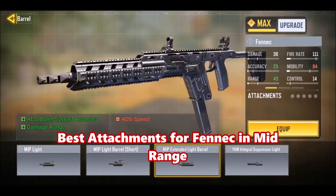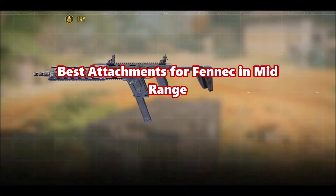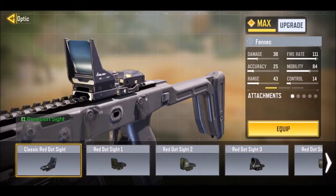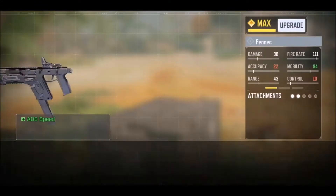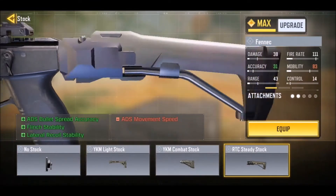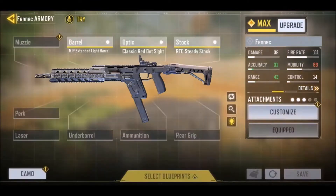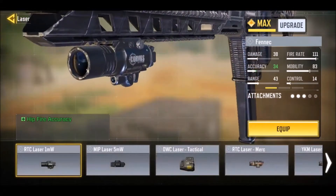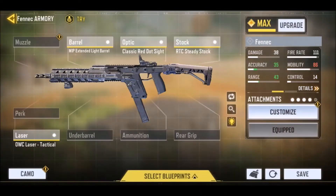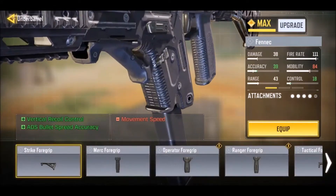Best attachments for the Fennec in mid range: First attachment is Barrel MIP Extended Light Barrel. Second attachment is Optic Classic Red Dot Sight. Third attachment is Stock RTC Stere Stock. Fourth attachment is OVC Laser Tactical. Fifth attachment is Under Barrel Ranger Foregrip.